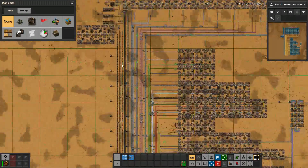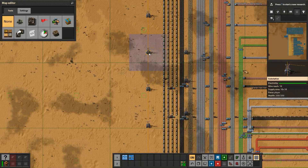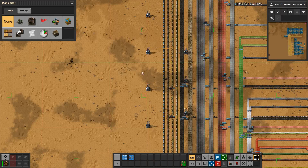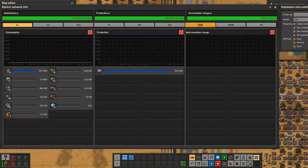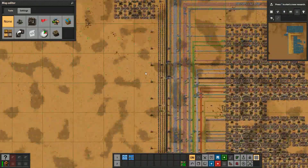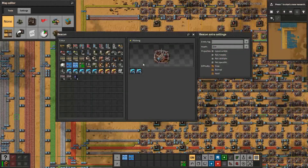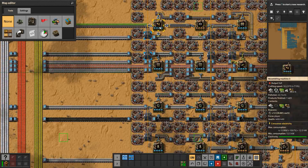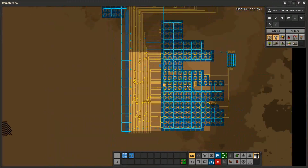To run this base you're going to need a 2-by-8 setup, which is 16 nuclear reactors, because this base consumes around 1.1 gigawatts of power. It's a very power-hungry base because of all the beacons. Every single machine is running speed modules or production modules, which is why it draws so much power.